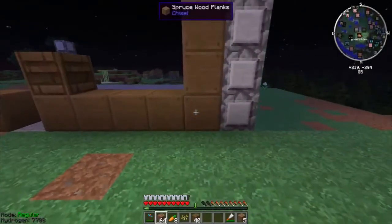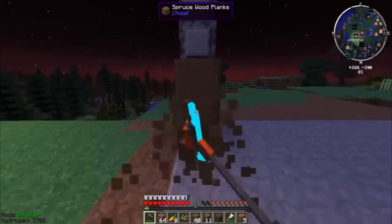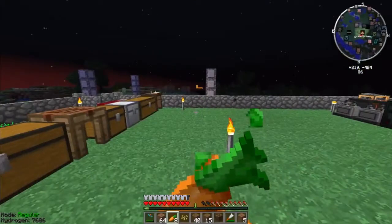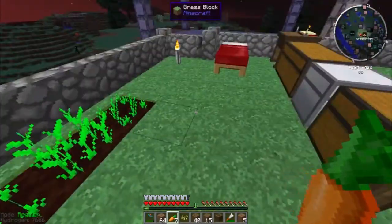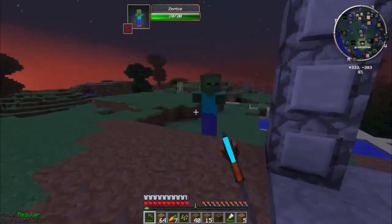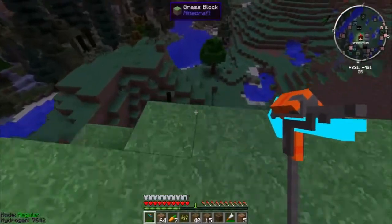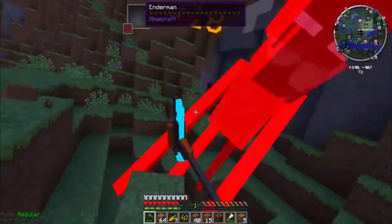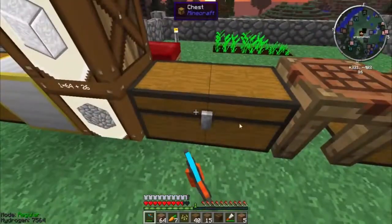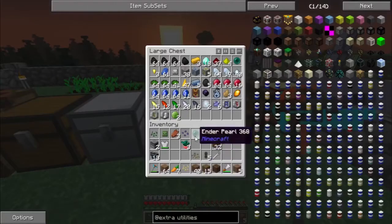Make an igneous extruder. Okay, I'll do that. Igneous. Piston - we have one of those somewhere. Two glass, machine frame, and tin. One gold, four iron. There's an enderman somewhere - gotta go get him. Redstone, gotta get him. There he is! It's me, I'm the magic enderman. We have one glass left. Igneous extruder - go! Okay cool, we got an igneous extruder.